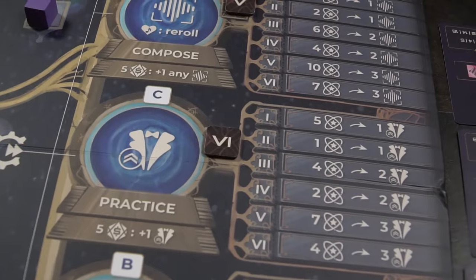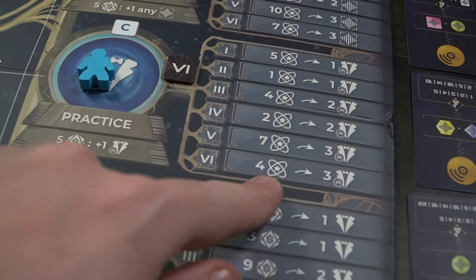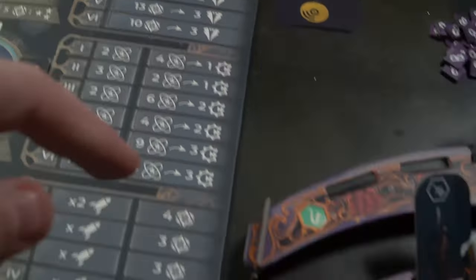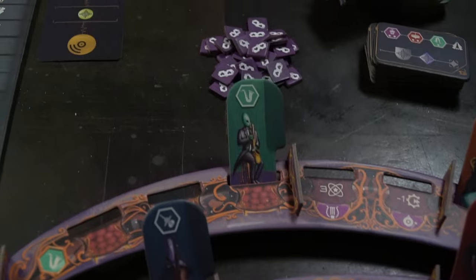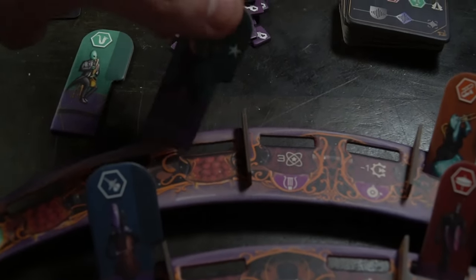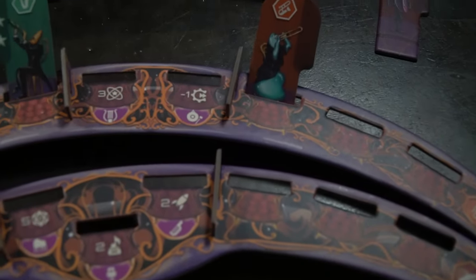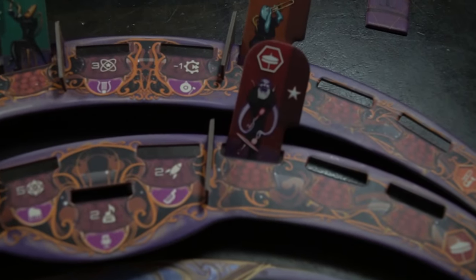Maybe you'll get one, two, or even up to three pieces. If the cost is five, you spend ten experience but get three composition pieces. The next one is practice, which lets you upgrade your musicians. They start at zero stars and you can improve them: zero to one, one to two, and two to three. There's a certain cost based on how high you want to go — cheaper at lower levels, but more expensive going from two to three.